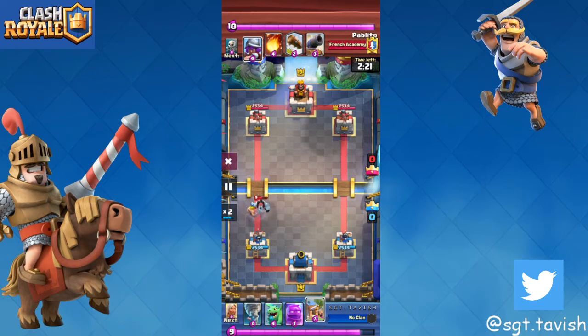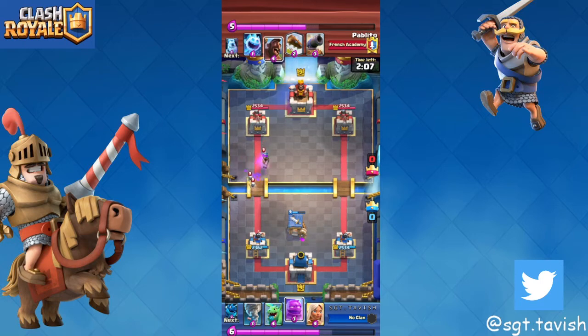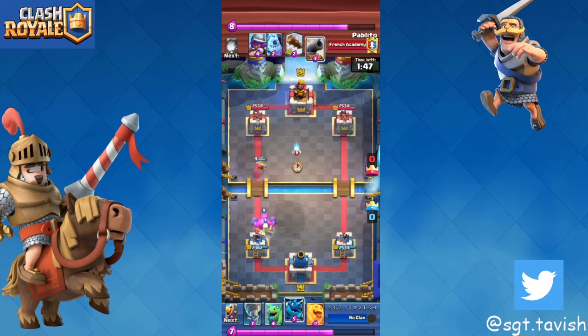Let me put this on two times. You want to play e-golem really passively until you know what he's playing. We saw ice golem so I knew it was going to be 2.6. This guy wasted his fireball on his baby, and that's when you want to go in. The only way 2.6 wins is if he cycles to two fireballs.